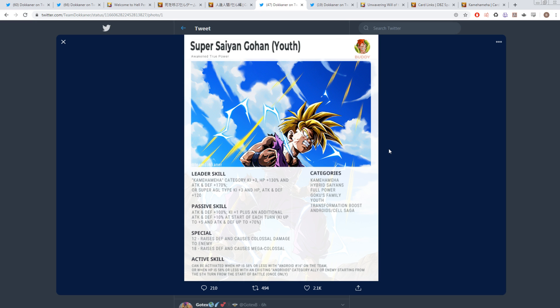Now we get to Gohan. His leader skill is Kamehameha category, Ki+3, HP +130%, Attack and Defense +170%. Or for Super AGL type, Ki+3, HP, Attack and Defense +120%. So he's AGL. AGL has kind of been monopolizing the game for a bit — there was a point where AGL was lacking, but they've picked up speed a lot since then. Let's talk about this Kamehameha category.